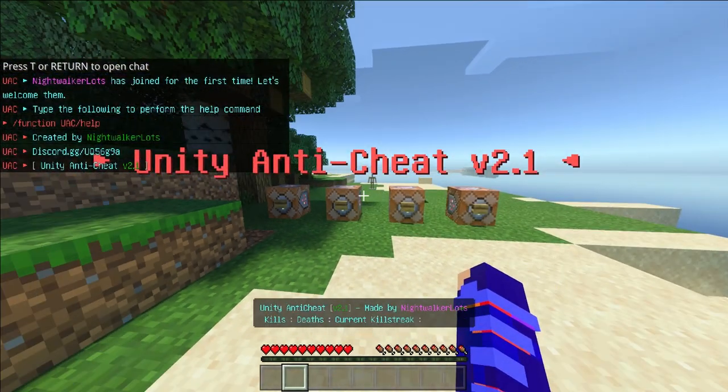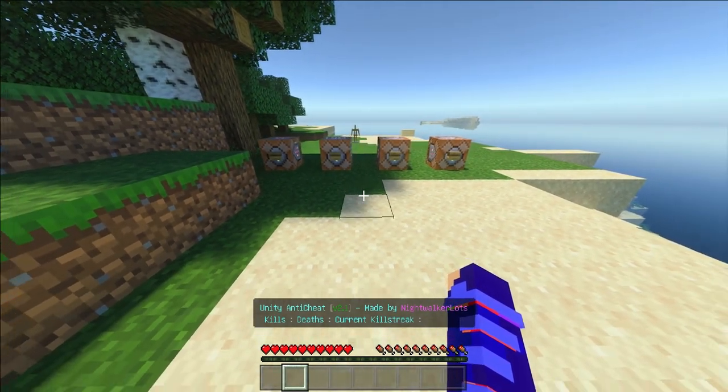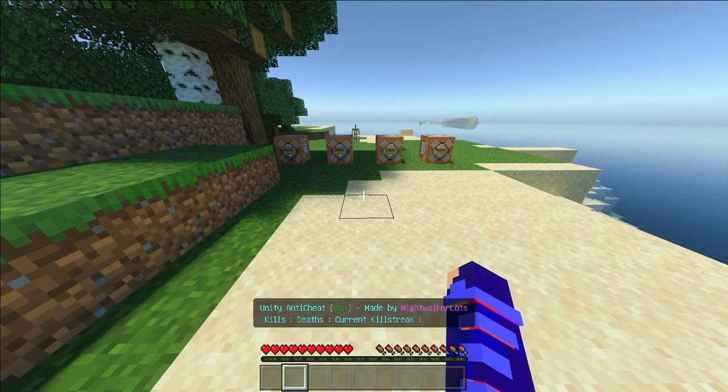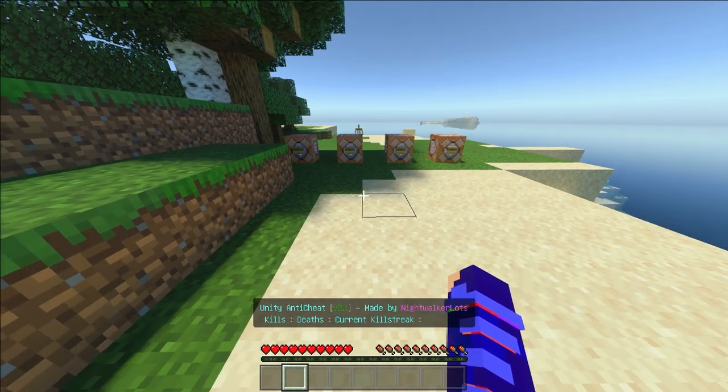The first thing we also notice is the message above our heart bar, where it's going to show the kills, deaths, and current kill streak. There is nothing being displayed there at the current moment.